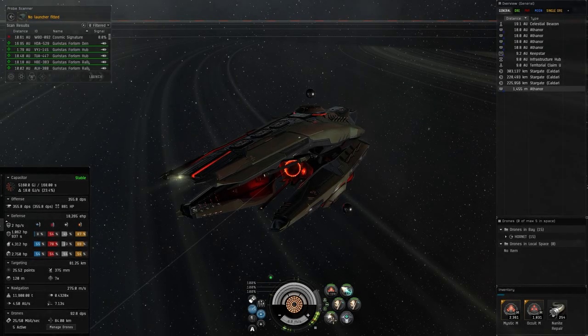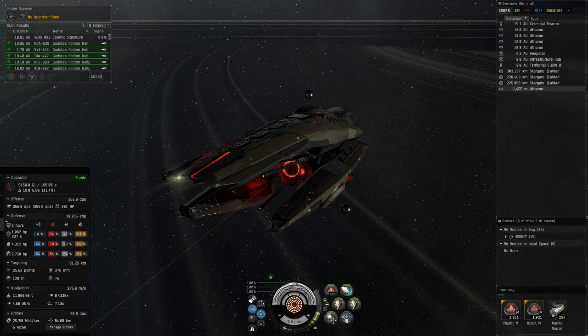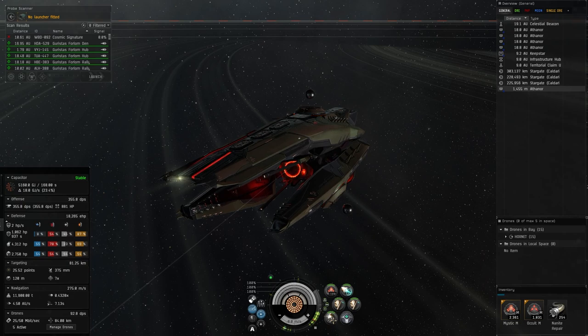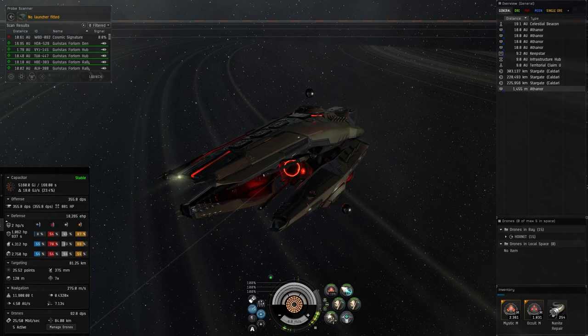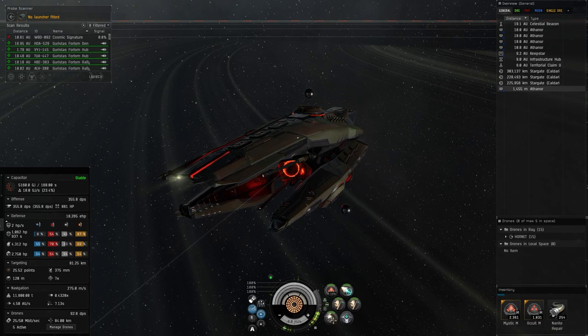Welcome back for another Eve Online fit video. This is going to be going over the heavy assault cruiser precursor ship, the Ikitursas. I use this just as one of the other ships in my arsenal for ratting and things like that, but since we're covering all the Trig ships, we might as well talk about the AK a little bit.